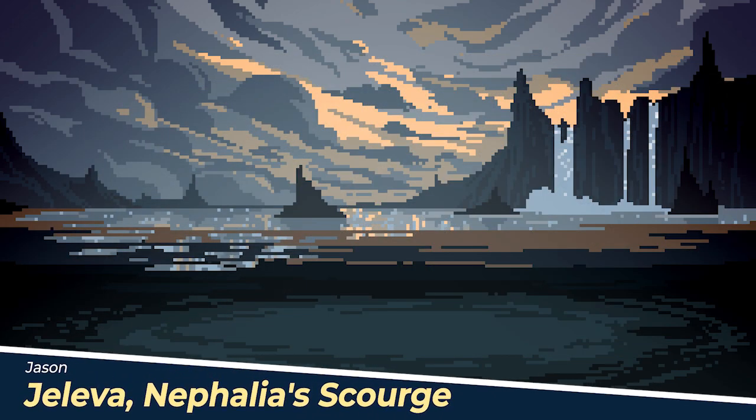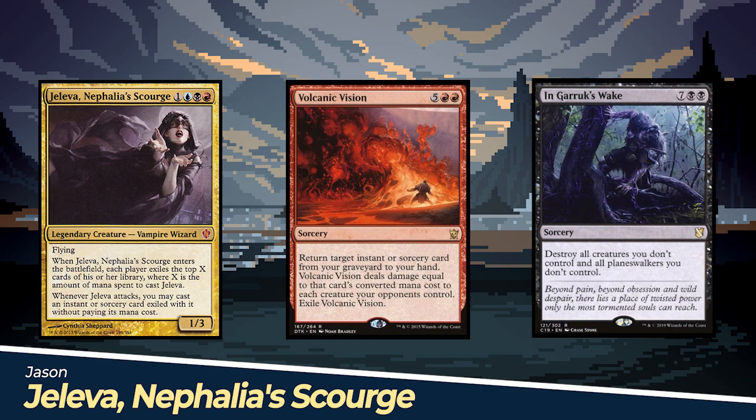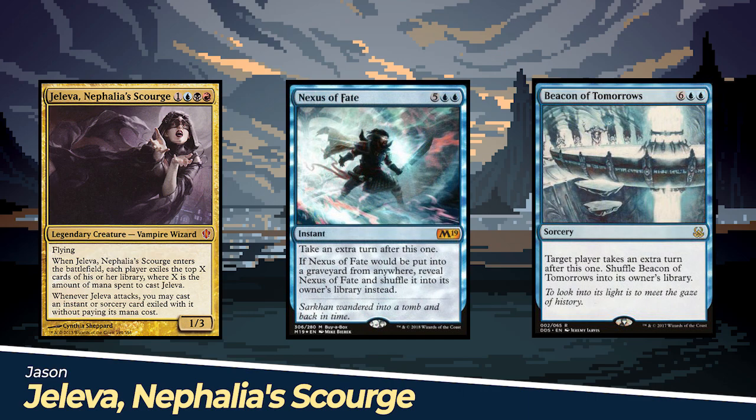We have Jason playing Jaleva, Nephalia's Scourge. Jason's plan is to cast Jaleva and attack with her as soon as possible to cheat in huge spells for free. If he gets lucky his opponents will have some good spells, but he doesn't need them with all the extra turn spells and other powerful spells he runs. Jaleva's eyes are NEVER bigger than her stomach.